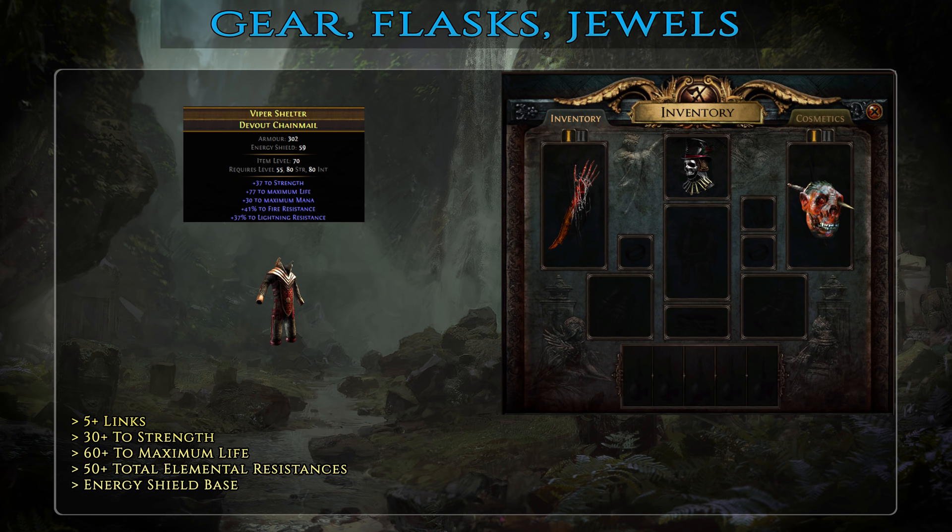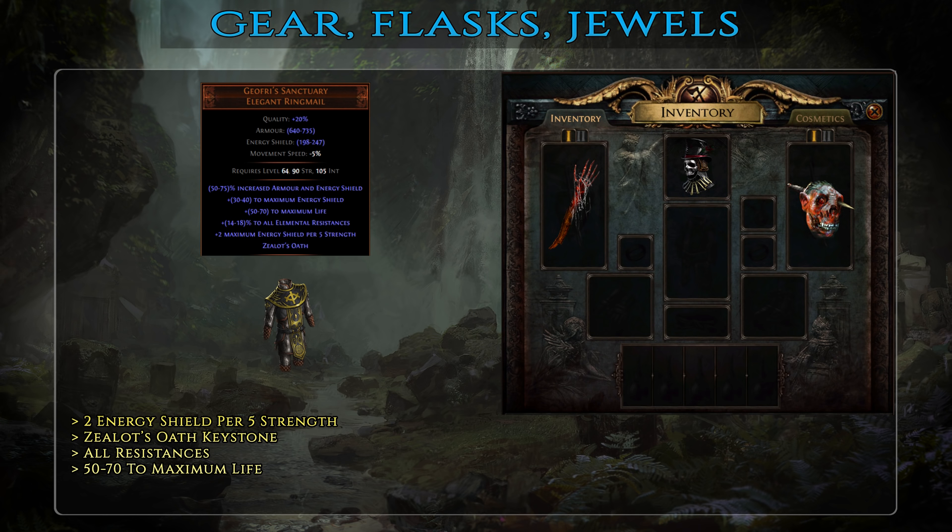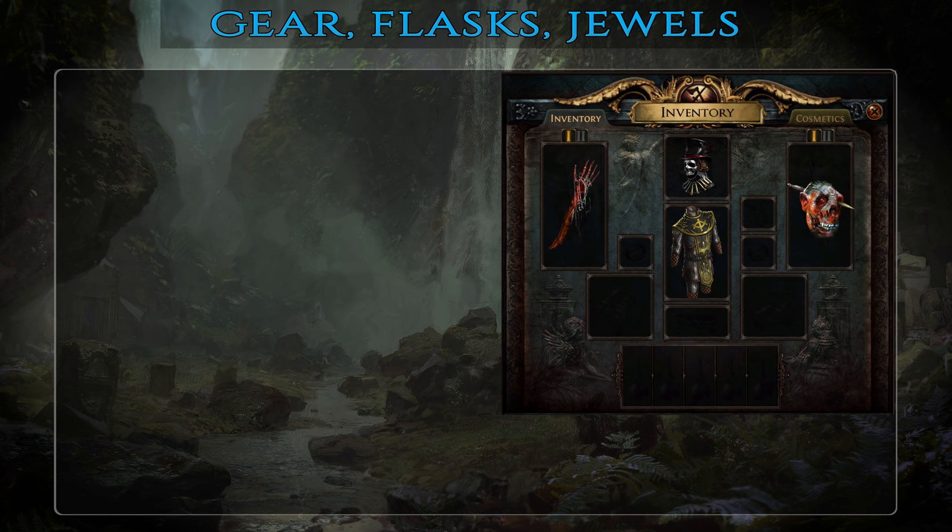The basic body armor should have a bit of strength, 60 or so life and 50+ total elemental resistances. For both mid and best-in-slot tiers the only real option is the magnificent Joffrey's Sanctuary. Apart from a solid amount of all resistances and life, it provides 2 energy shield for each 5 strength you have — and it just so happens that you are stacking about a thousand of those, so you end up with a huge amount of energy shield from this item alone. You also get Zealot's Oath keystone which converts all life regen into energy shield regen, meaning you very rarely drop all the way to HP and when that happens zombies leeching will keep you alive.